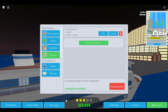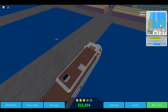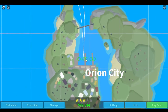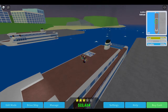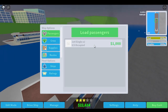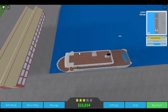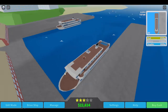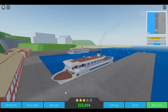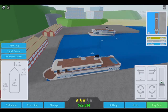Oh wait, we have to get there first anyway. We have to go over here, because technically we're not in the docked area. We should be now, I think. And then it should automatically load the passengers and dock. Why are we still moving? We are about to hit that thing. I can't control it because it's on autopilot. Are we going backwards now? It's set to go backwards, but I don't think we're moving.